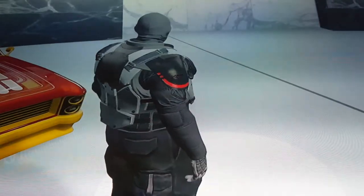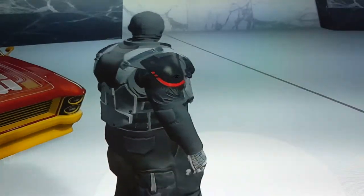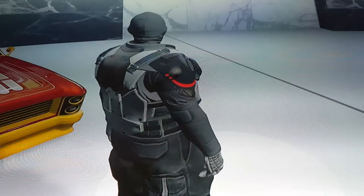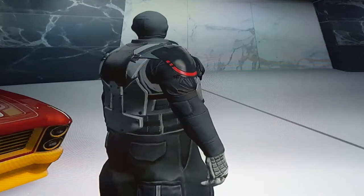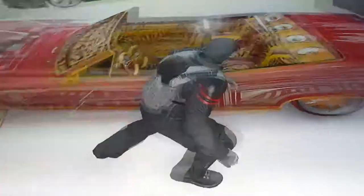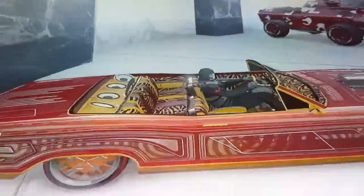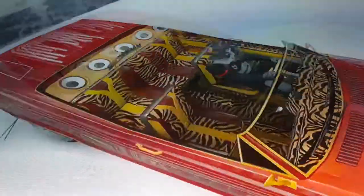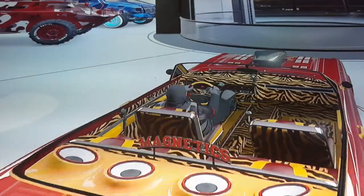I did have another one just here — it was blue, but you guys have already seen that and I wanted to buy the nightclub so I sold it. If you don't know, watch the 'Cargo Bob picks up lowrider' video — that is my blue lowrider. Just watch that and you'll see what it's like. Here's my other lowrider.